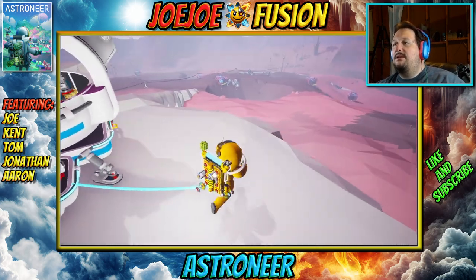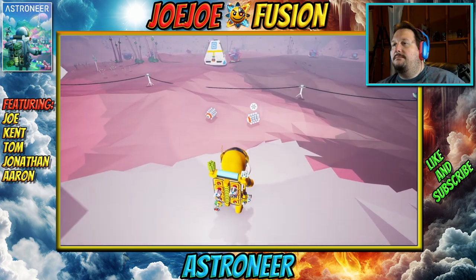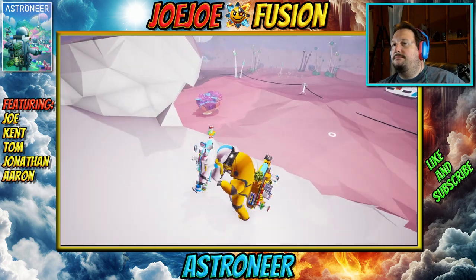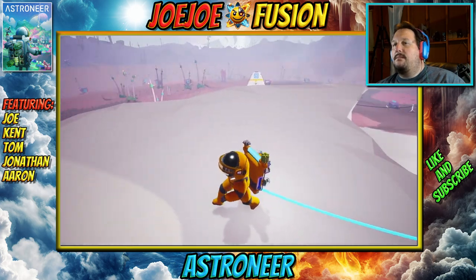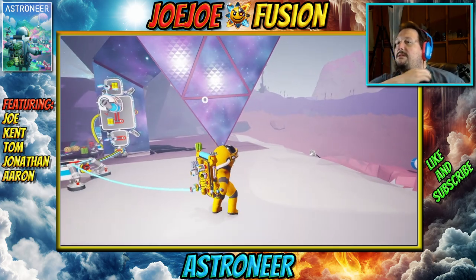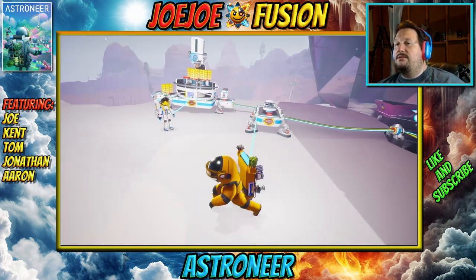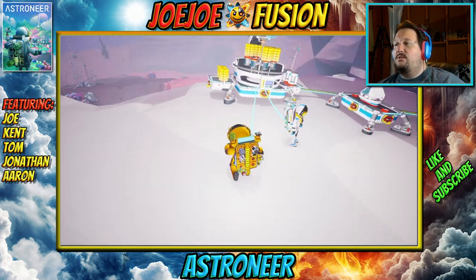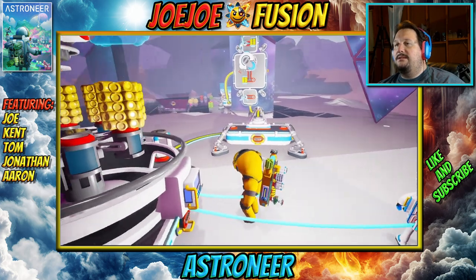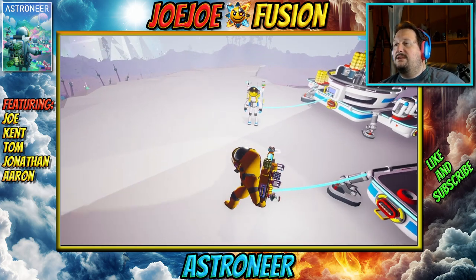I'd say we have a decent start. I'm gonna grab this compound that's down here. You want me to go get some more compound there, Tommy? Try to get the centrifuge going. The one thing I like to do — I normally set up a chain of printers this way, and then resource stuff like smelting on the other side, so it's easy to work between the two sides.